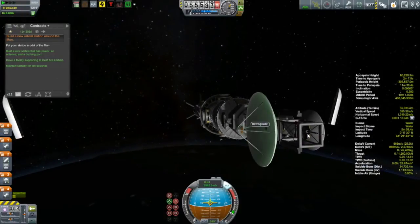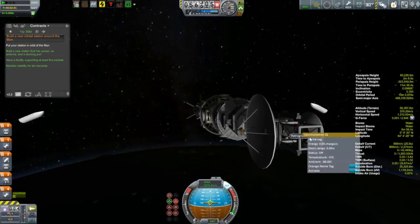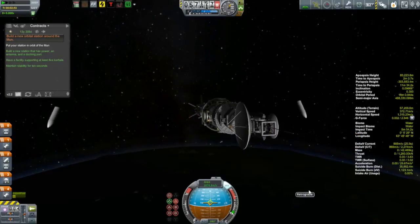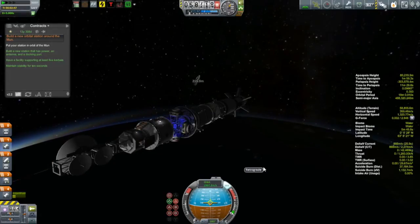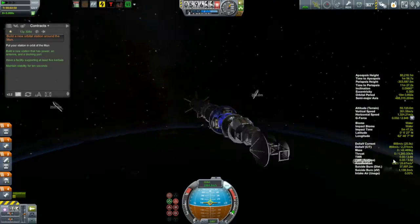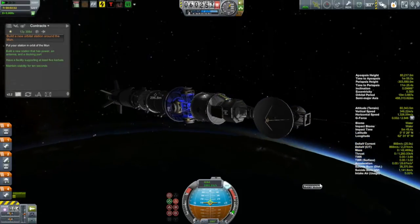There's a habitat module in the middle. There's an antenna array as well as solar panels and radiators at the top that I'll extend once we are out of the Kerbin atmosphere. In the middle part I have a docking module with a total of five docking ports coming off of it, and I used the modular girders to give it a little bit more of an industrial look.